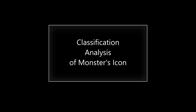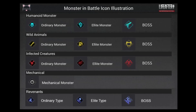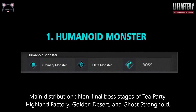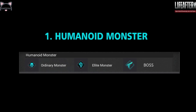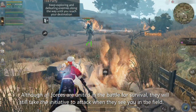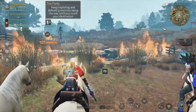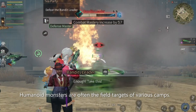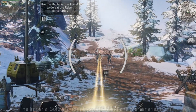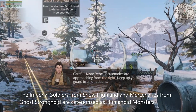Classification analysis of monsters' icon. You can check in this list the monsters' battle icon illustration. First: humanoid monsters — also Razor Belt, also crouching to humans. While all forces are united in battle for survival, they will still take the initiative to attack when they see you in the field. Humanoid monsters are often the field targets of various camps. Imperial soldiers from the Snow Highland and the Murder Mercenaries from the Ghost Stronghold are categorized as humanoid monsters.